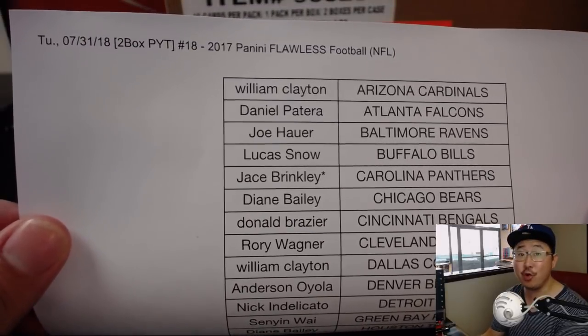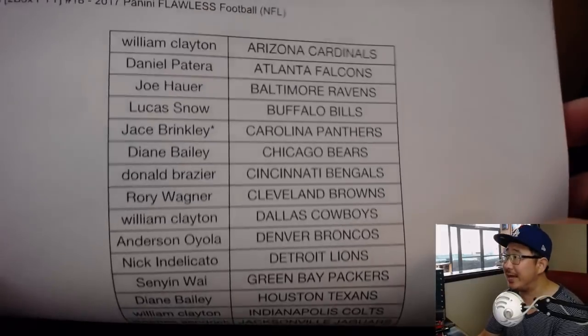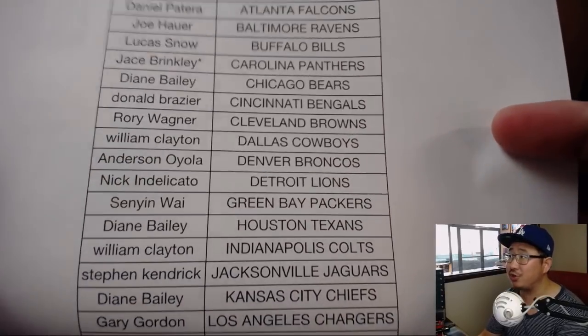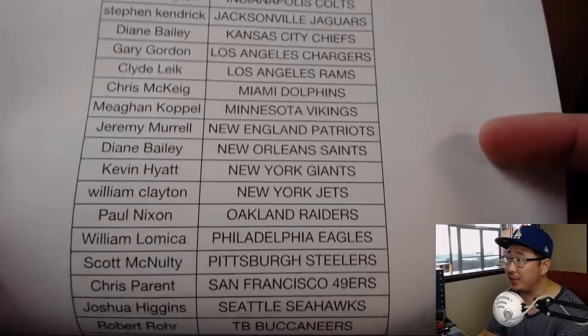Look what we got here. On the 31st, last day of the month, knocking out a Flawless break with Last Spot Mojo. That's why there's a little star next to your name, Panthers. Good luck to Jace and good luck to everybody who got into the action on this one.